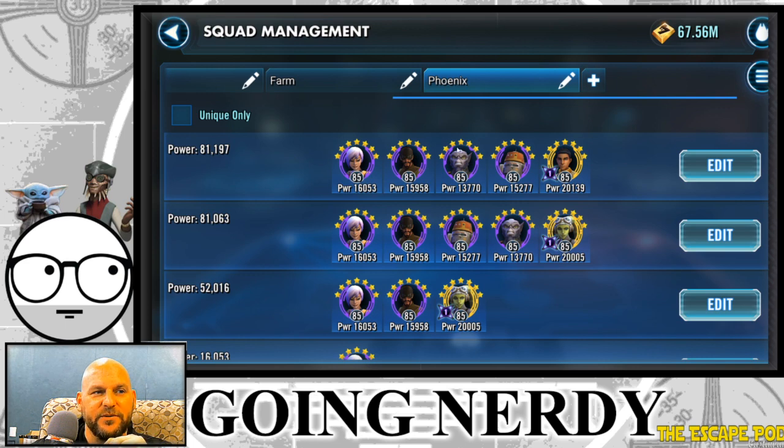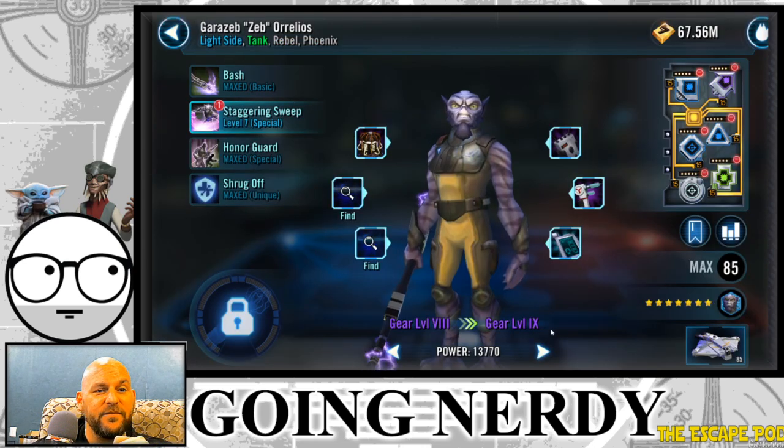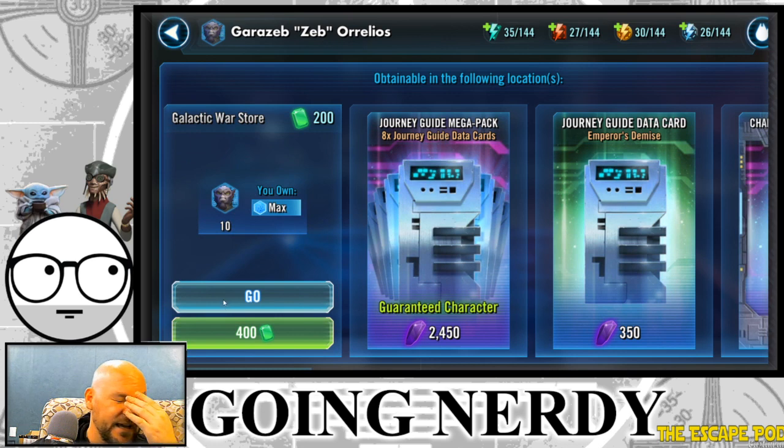Zeb and Chopper are interchangeable because they're purchased from different locations and don't compete for the same resource. For Zeb, you're going to farm him only from the Galactic War Store. If you complete Galactic War, you earn 1,200 tokens — that's 3 attempts per day. With the doubled rate, at 30 shards per day total, Zeb is roughly a 10-day farm.